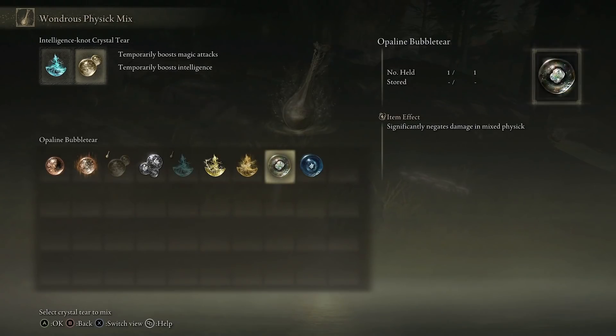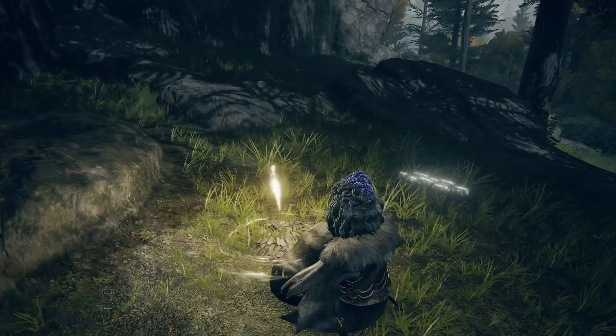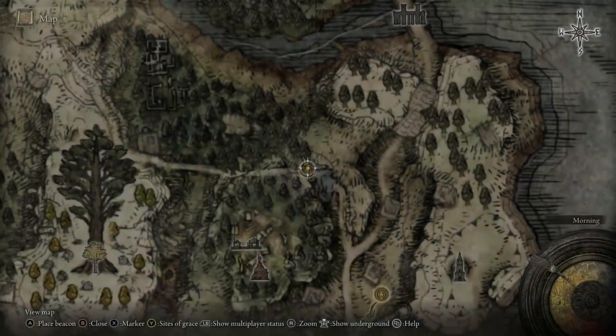I've gone with the Magic Shrouding Cracked Tear and the Intelligence Knot Crystal Tear. But you will have at this stage the Opaline Bubbletear, so it will significantly negate damage when it's mixed into your Flask. It puts a bubble around you — it lasts for one hit, but it will stop you taking pretty much any damage at all from that one hit. With the Intelligence Knot Crystal Tear, it will boost your Intelligence by 10 for three minutes. And with the Magic Shrouding Cracked Tear, it's going to boost your Magic Attacks at the same time as boosting your Intelligence. I would recommend mixing these two for this build.